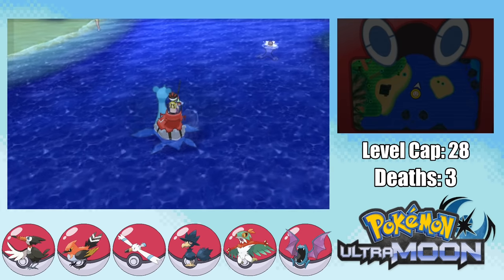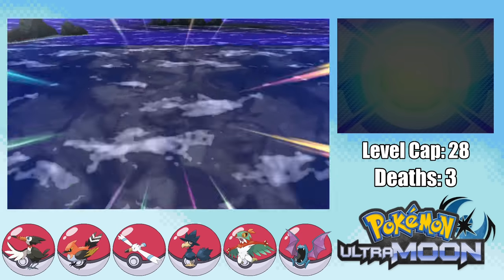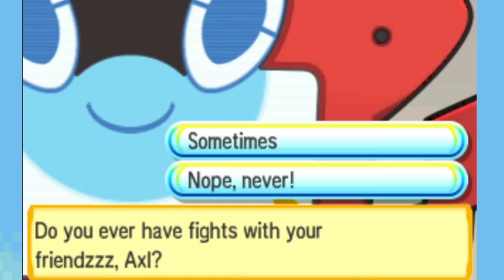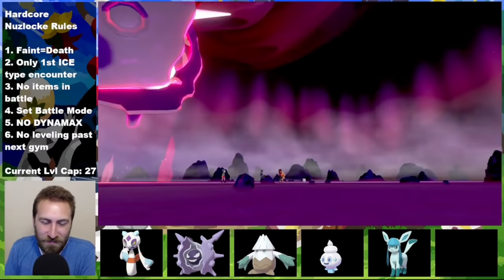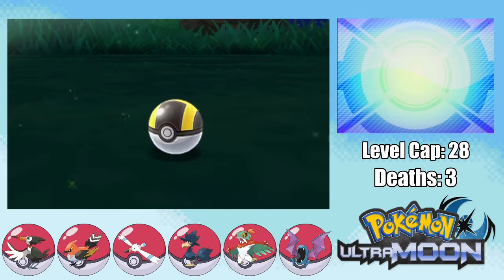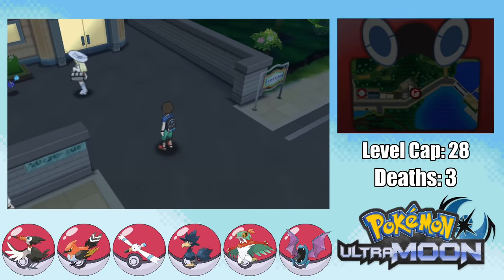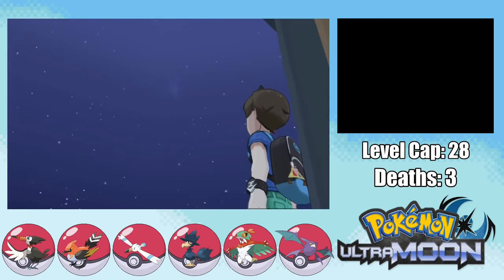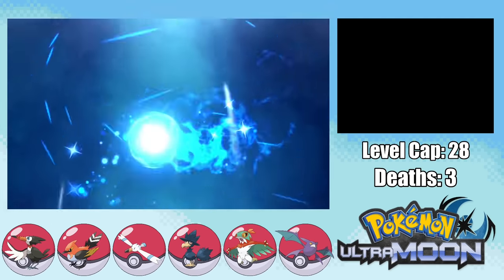After the Grass trial, I catch a Magikarp in a Quick Ball and name it Scotland — it's a Gentle nature. I also catch a Mantyke which I can't evolve since I can't get Remoraid, naming it San Marino. We can also pick up a Bagon which I name Wales, and Finland evolves into Pelipper. Our Magikarp finally evolves into Gyarados so we get to use it, and after grinding, Germany finally evolves into Toucannon.